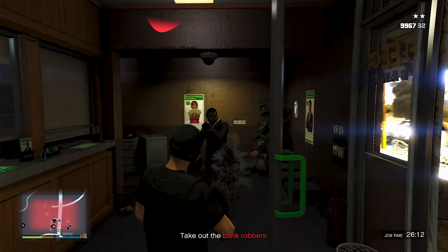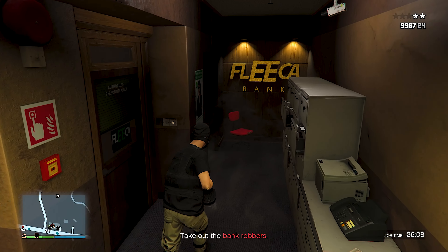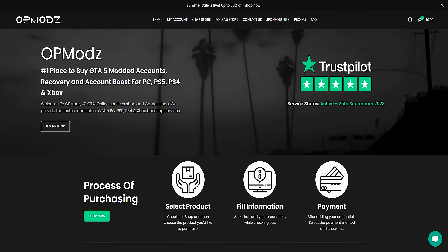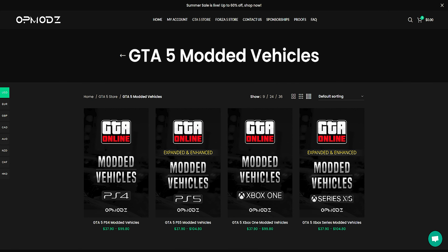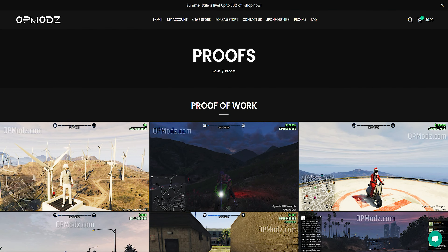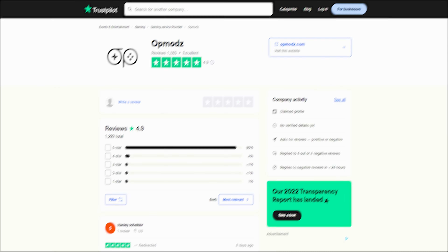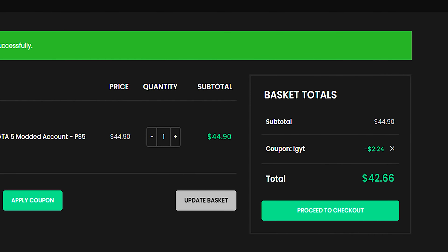Before I get into the money making method for the video, if you guys don't feel like grinding anymore, you work too much, you don't have time for GTA 5 like that, check out opmods.com down below in my description. They have the best mod accounts for GTA 5 online available. They also offer money boosts as well, and you can even get modded vehicles. They even show that it works on their website, and their reviews on Trustpilot are amazing. Use code IGYT to save money on your checkout.